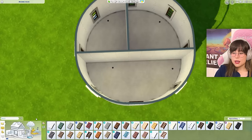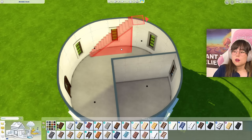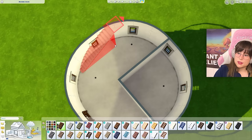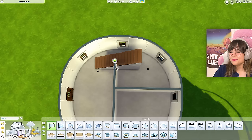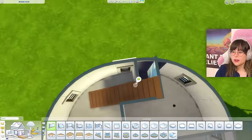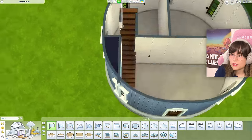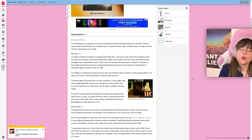Oh no, we need stairs! Maybe they can be on the side of the house — oh no, I can't have them against the wall, so they have to be there. That looks ridiculous. What if I go like that? And I can't have a wall there — I can have a wall here — can I? No, I can't. Wonderful. I can't seem to find a good layout picture of the second or third floor, so I just have to make that up myself.